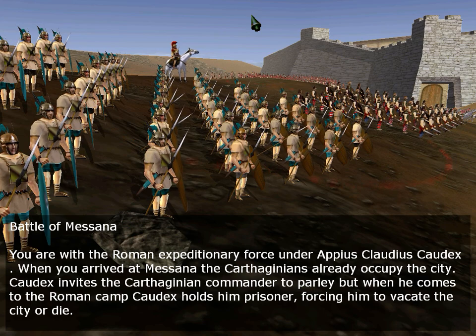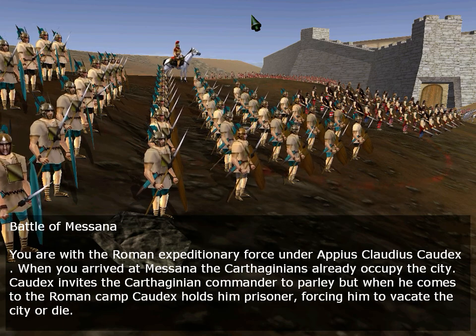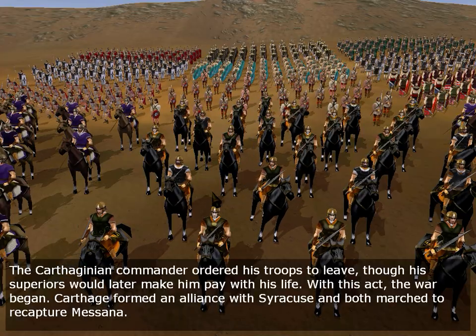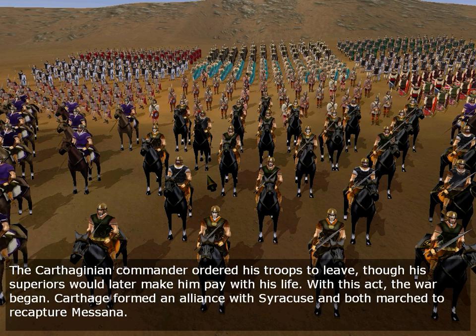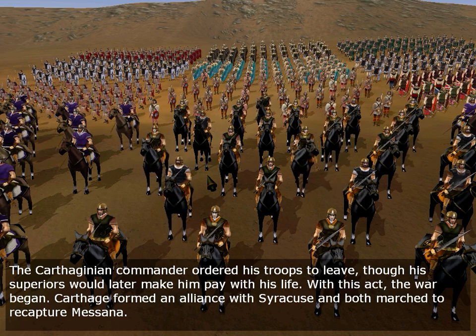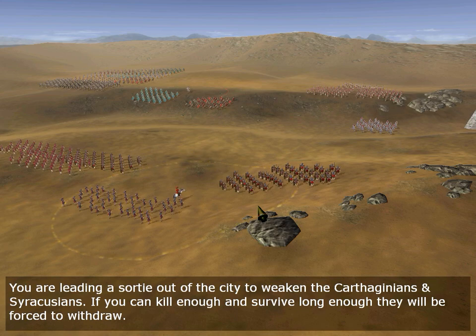Battle of Messana. You are with the Roman Expeditionary force under Appius Claudius Caudex. When you arrive at Messana, the Carthaginians already occupy the city. Caudex invites the Carthaginian commander to parley, but when he comes to the Roman camp, Caudex holds him prisoner, forcing him to vacate the city. With this act, the war began. Carthage formed an alliance with Syracuse and both marched to recapture Messana. You are leading a sortie out of the city to weaken them — if you can kill enough and survive, they will be forced to withdraw.